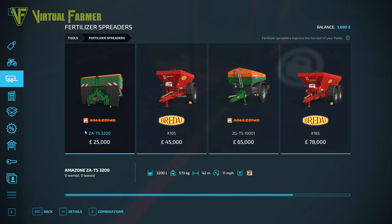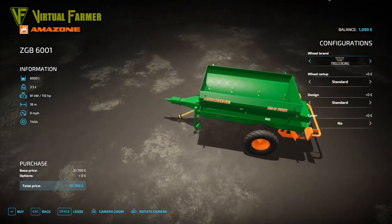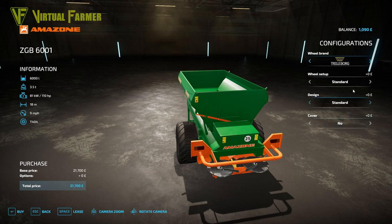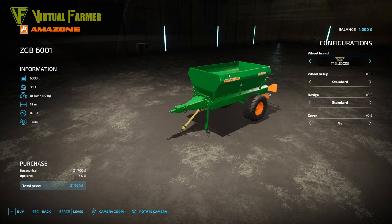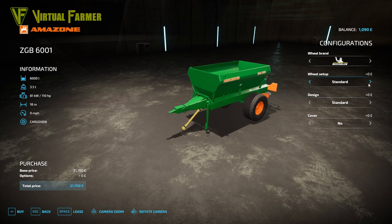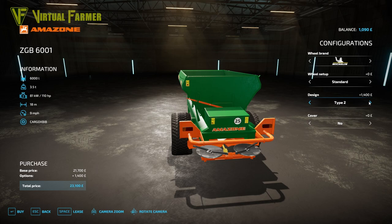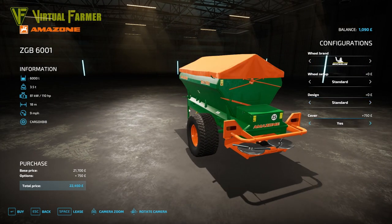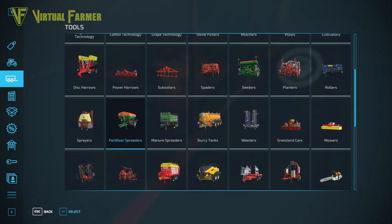I think our best option looking at the prices is going to be this Amazon spreader. This is a mod available on the mod hub - we can't expand its size, but it will do the fertilizing we want and will also spread lime when we need it. We'll have to borrow some money to get this. We'll leave the type as standard and put the cover on - that's going to cost us 22,450.